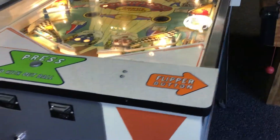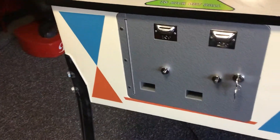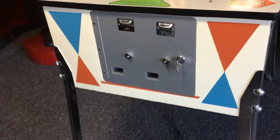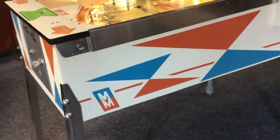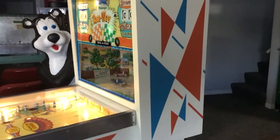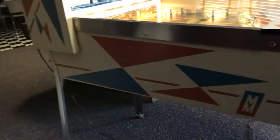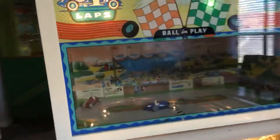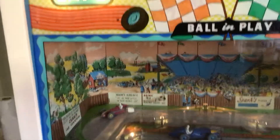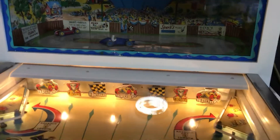Here's the control panel — that's what you're pressing to kick the ball out. The game's been repainted with the original graphics and colors. It's got brand new chrome legs on it, bank license original. Pretty good shape — you do have a spot or two down in there, and up in the car a little bit, not too bad. The cars are all original — those are hard to come by.